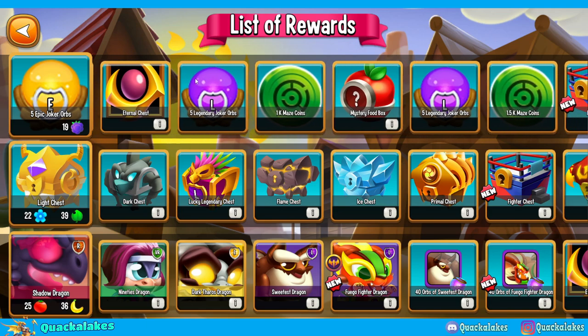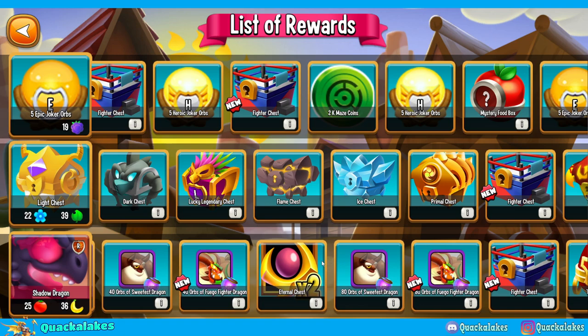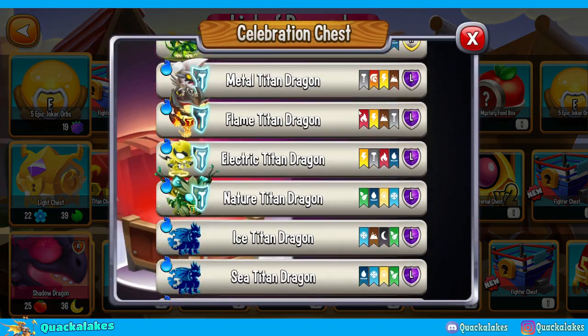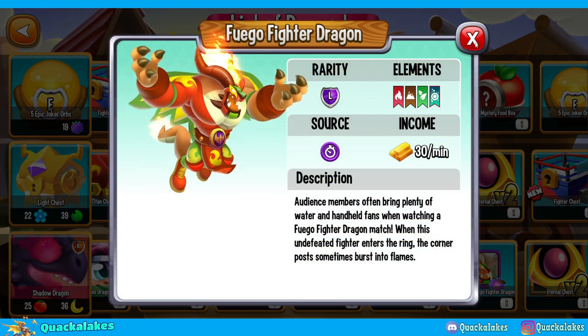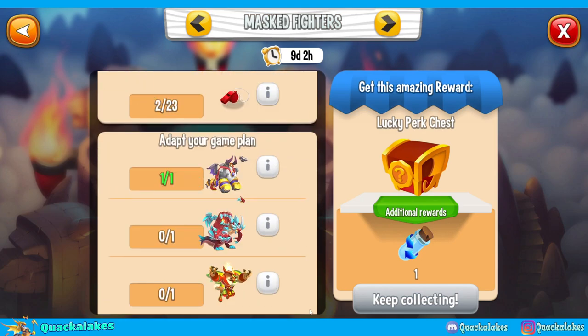Even if efficiency isn't perfect, you can still get the 2,000 maze coins and the eternal chest. I'm a bit miffed that they've removed the mythical egg chest and replaced it with two insignias, which isn't comparable in value. We do still have the celebration chest where you can get heroics, titans, and random dragons. I usually go for the celebration chest, maze coins, and of course Fuego Fighter to complete the collection.